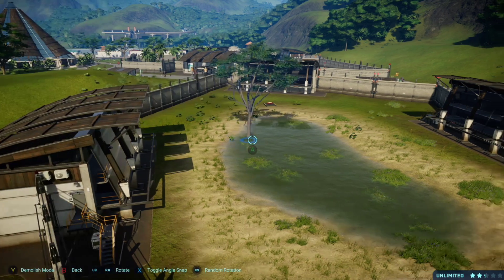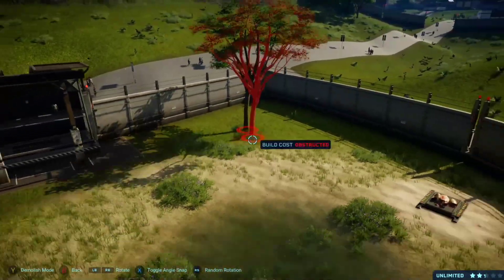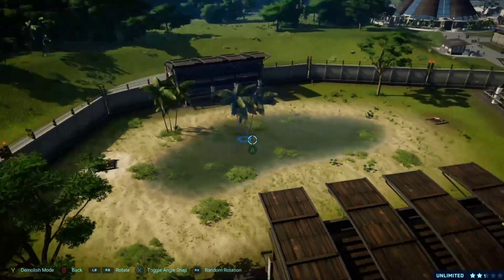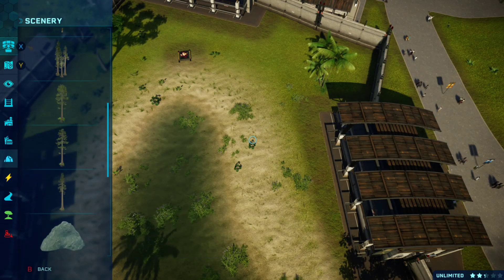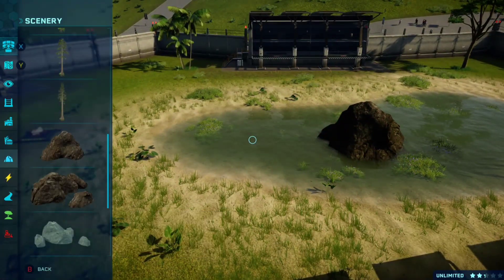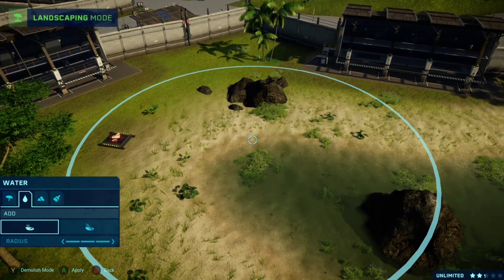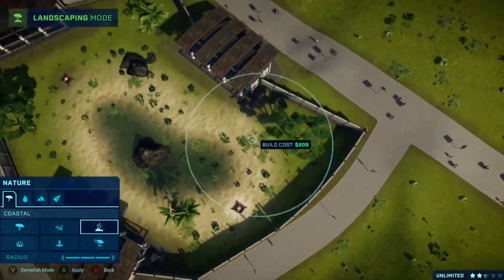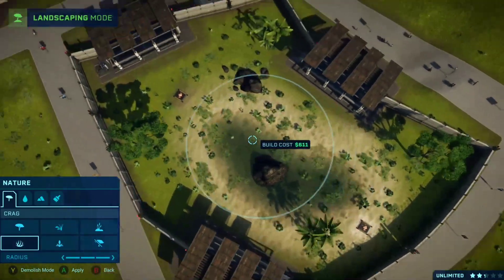We add some scenery in. We're gonna add some nice little small trees — one there, and another one there. And put some palm trees in as well. We add some rock, a rock, more like that. And we add a cladding over there, like so. We get back to landscaping and add plants all around. And we're good.